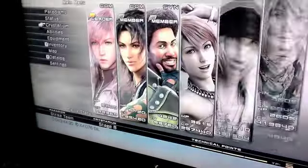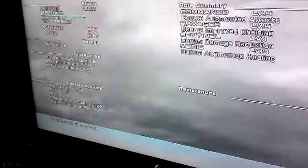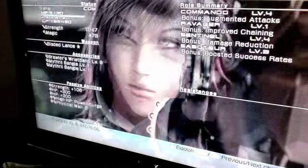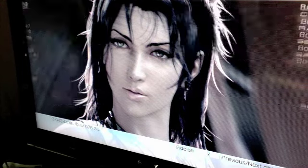Everything's nearly maxed. Snow has 431,000 CP — I'm just saving up his crystal power to test out something, I need about 600,000. His stats: 987 strength, 5,000 HP. Fang: 147 strength, 5,120 HP.